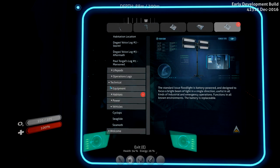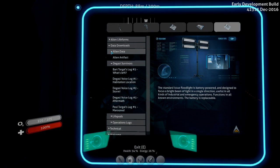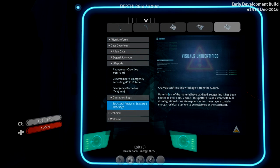Habitats — floodlight, yep, cool. Did we not get a log? Ah, this must be it: 'Analysis confirms the wreckage is from the Aurora. Outer layers of the material have oxidized, suggesting it has been heated to over 1200 Celsius. That's stupid hot. This pattern is consistent with hull disintegration during atmospheric entry. Inner layers contain high enough residual titanium to be reclaimed at the fabricator.'